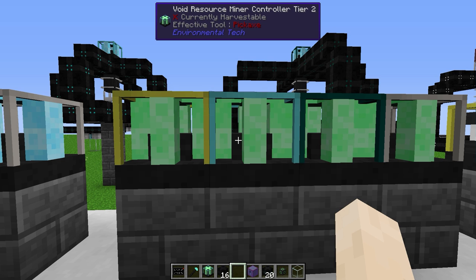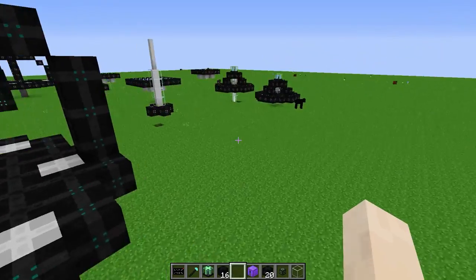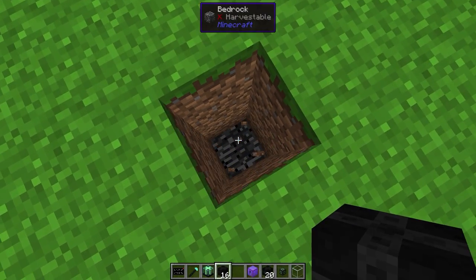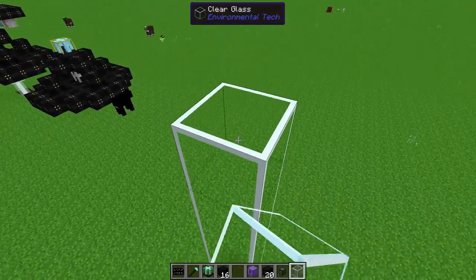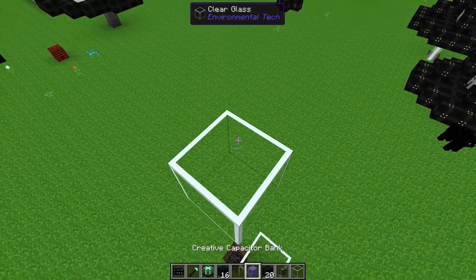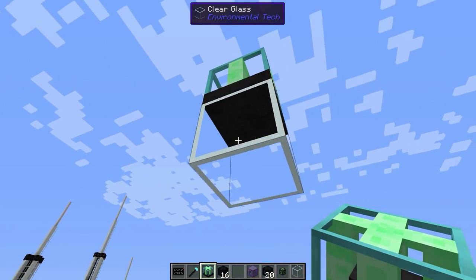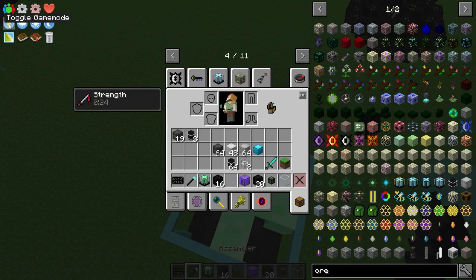The next machine is the Void Resource Miner, used to collect basic resources such as dirt, stone, gravel, clay, and other non-ore world gen items. Both the Void Ore Resource Miner and the Void Resource Miner require direct line of sight to bedrock. Unlike the Lightning Rod and solar panel, the Void Ore Resource Miner builds downwards instead of upwards, so place the controller on top and stand on top of it.